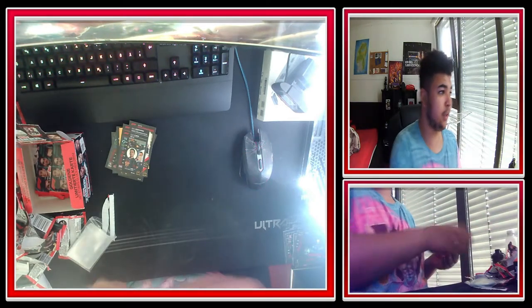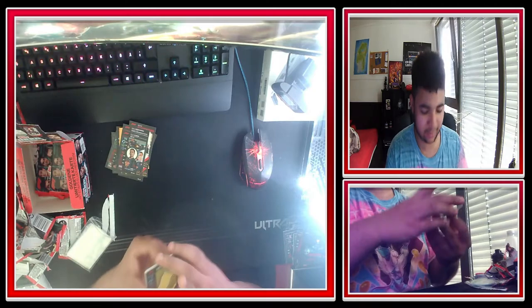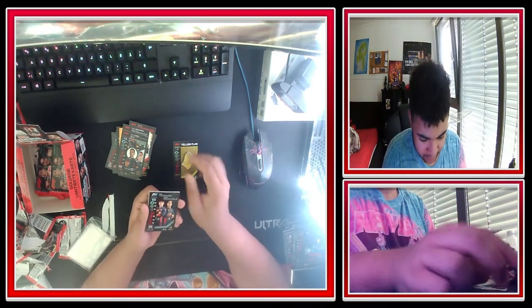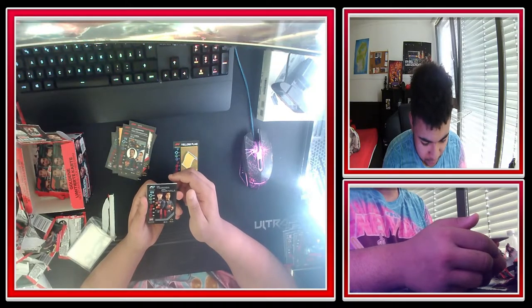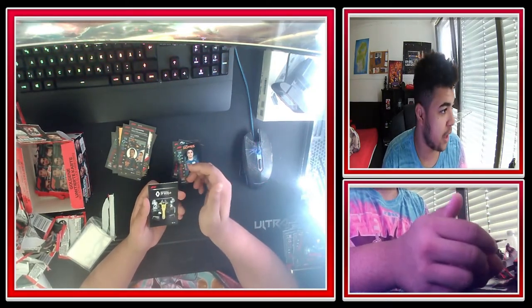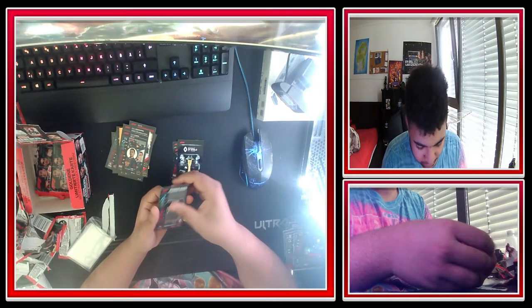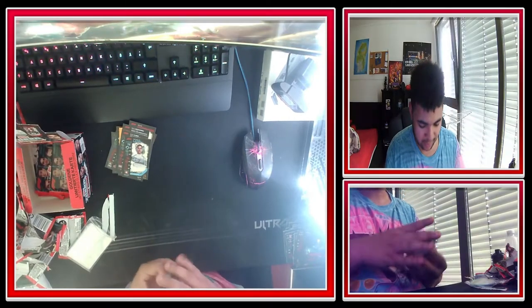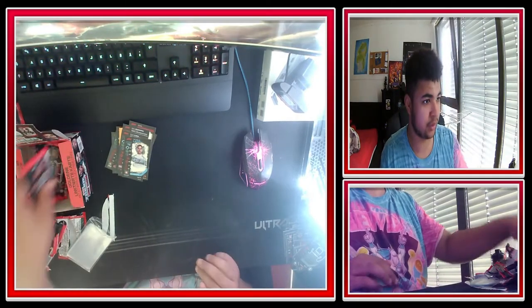If you guys want to get your hands on these, I'll put the link to the website where I bought it in the description down below. Yellow flag card, Tsunoda and Drugovic F2 team duo, Lando Norris F1 racer, Renault F1 team, serial strat card. And the rookie Latifi holo — pretty sure I don't have that as well, so that's always good to get.